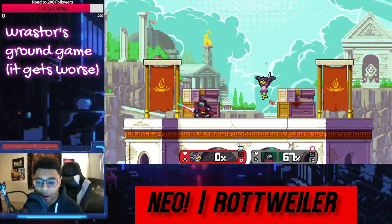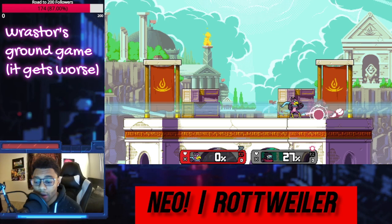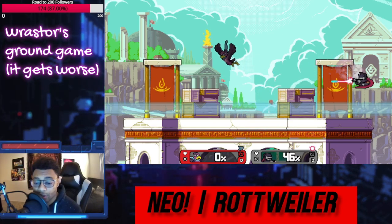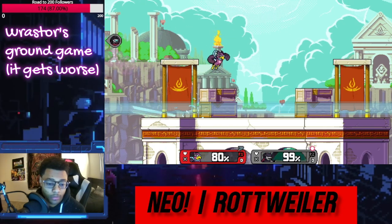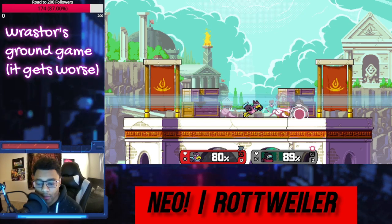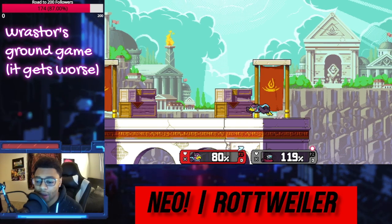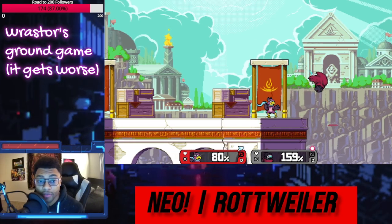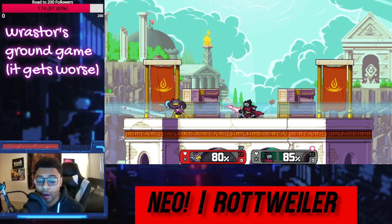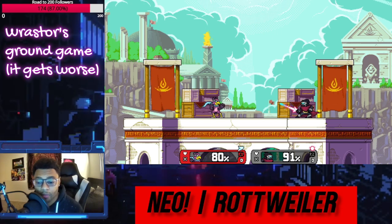Huge hitboxes on his down air that start DI traps. A character that can do all that in the air also has one of the best ground options in the game. Not to mention, he has a great tech chase game too — his Nair 1 sends you at a very low angle to the ground, so oftentimes it starts a tech chase, and in the wind you can just so easily catch up to anyone. Now this down special has some of the most hit stun done in the entire game — honestly like a Kazuya electric on this down special. And in Slipstream, it has the nerve to go even further than it already does.